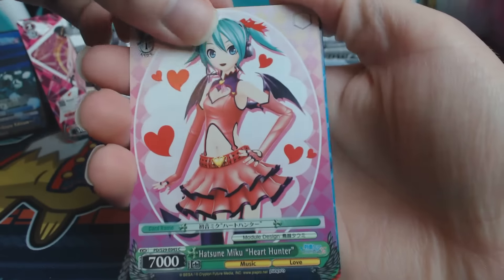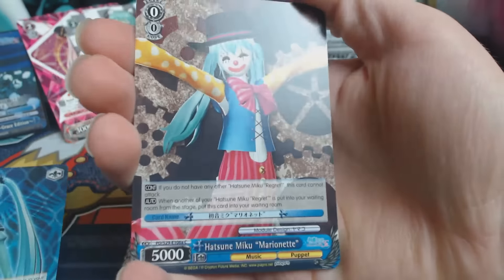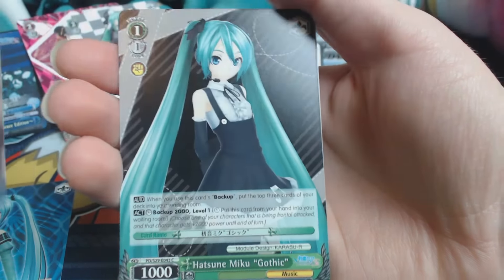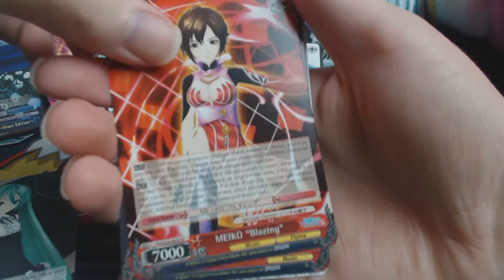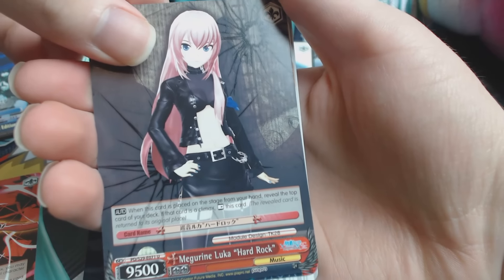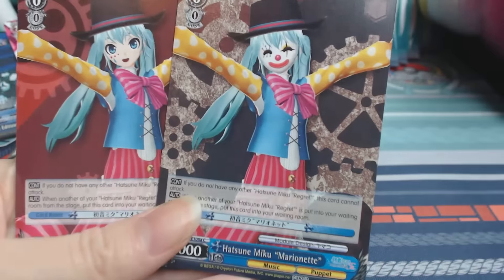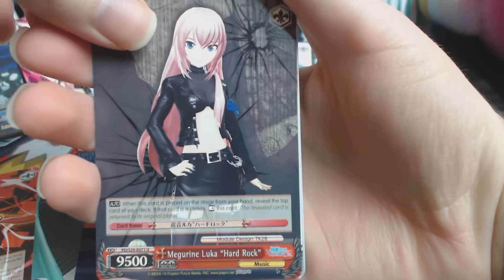I know nothing about this game aside from artwork. I always love this outfit — I want to do it. I love the clown Miku — that's like my favorite Miku. I have both! I want to do the one with the mask because it creeps people out more.